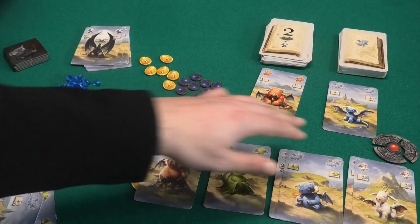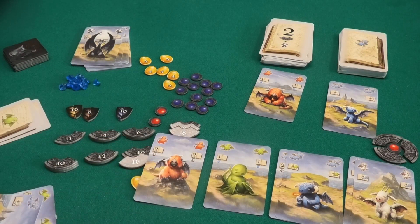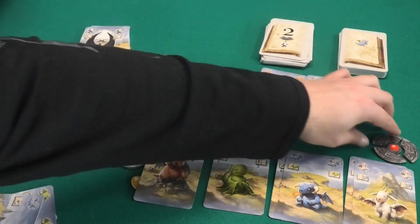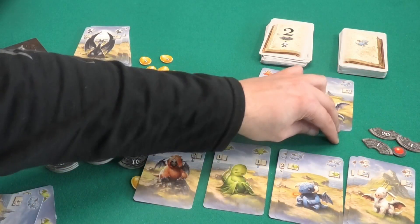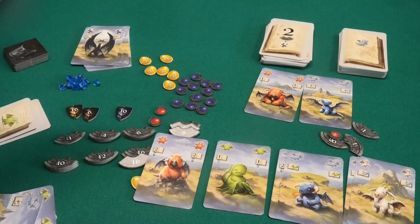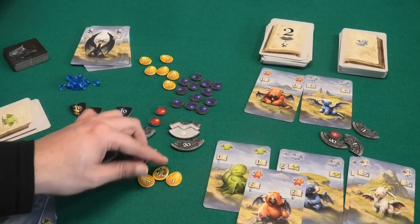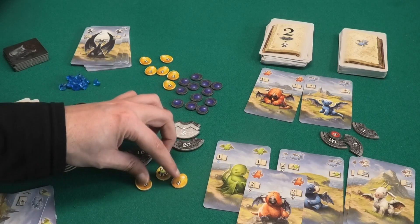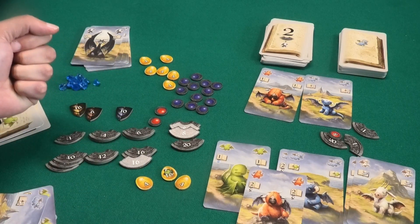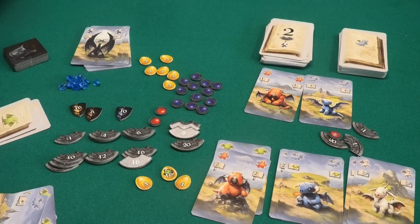Play continues until seven amulets are completed — even if the seventh is completed on another player's turn, the game ends after the current turn finishes. Then you score: flip over all your amulet parts — including incomplete ones — and all parts are worth the points on the other side. You score points for pearls, for diversity shields if you collected all four dragon colors, and for golden eggs, with the player who has the most flipping one egg to 16 points. The player with the most points wins; ties are broken by most played dragons, and if still tied, those players share the victory.